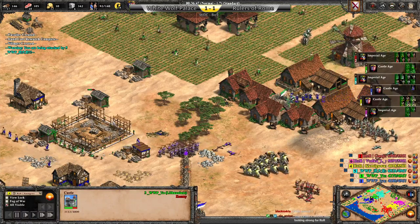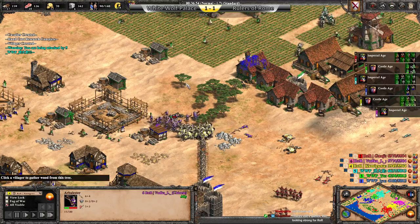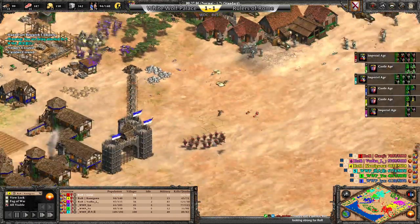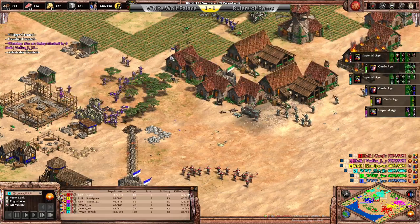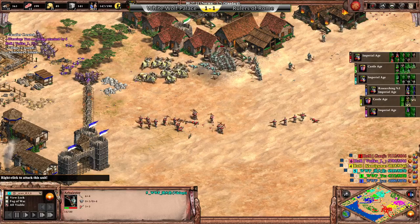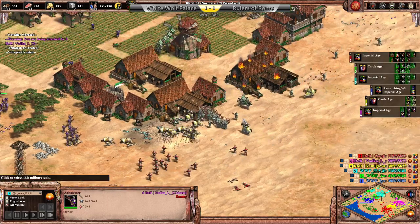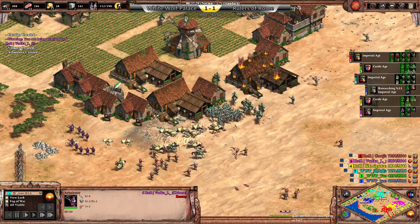Unfortunately, you cannot build allied buildings — that's not how this game works. All these Arbs from Vodka coming in. Arbs streaming in from VV — it's tough. Plus-four defense in, and honestly that's a really big deal. None of the players on ROR have that upgrade. And in these big archer shootouts, it matters a lot.